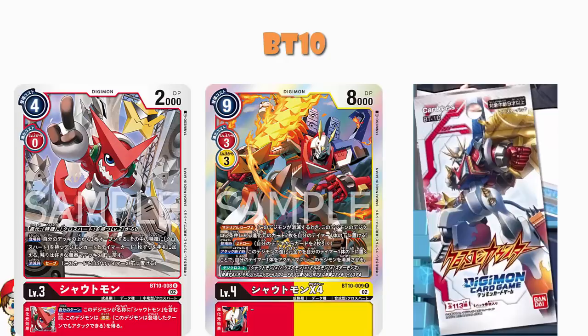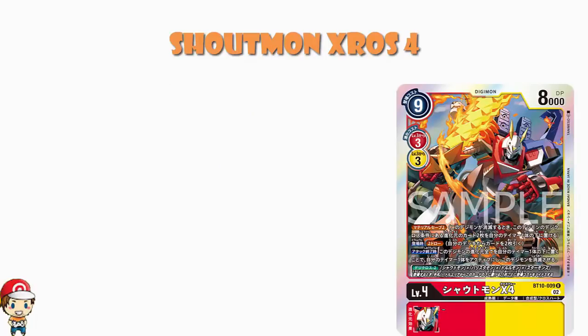What we've got here is Shoutmon Cross 4 — a 9 cost to play level 4, which is super high. 3 cost to digivolve from either red or yellow. It is a dual color red and yellow, and 8,000 power, which is super high. When I tell you that 7-3-7 is your average for a level 5, a level 4 we're looking at like 4-2-4 or 5-2-5. 9,000 for a level 4? That's ridiculous, ladies and gentlemen. These stats make no sense.